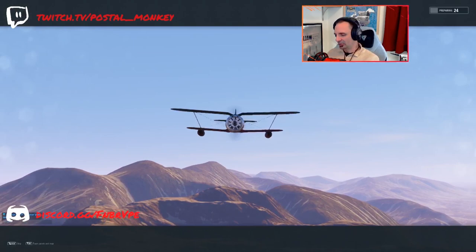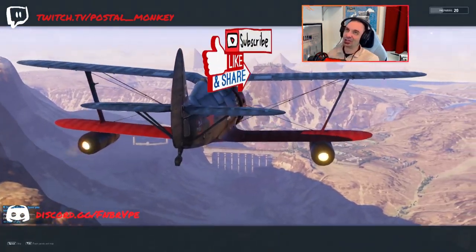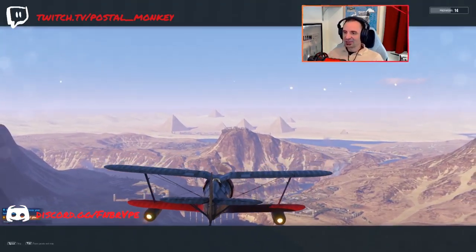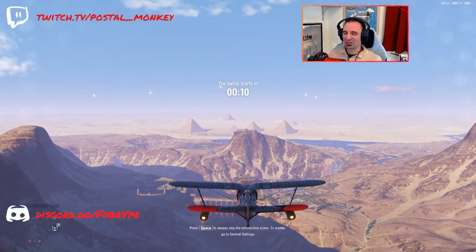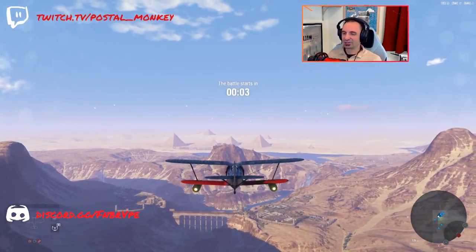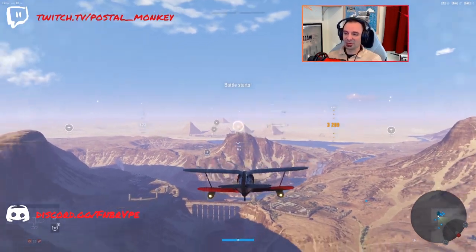Hey there, Postal here. So today we're taking out the I-153P DM-4. This is a pretty rare plane, but besides that, I'm not sure it's a really good plane. I don't even really find it all that fun of a plane, which is probably why I don't play it all that often. I probably would prefer the non-P version of this, but I don't even play that one very often either.